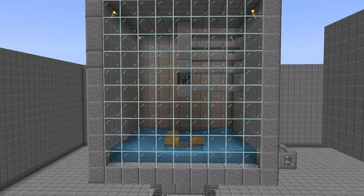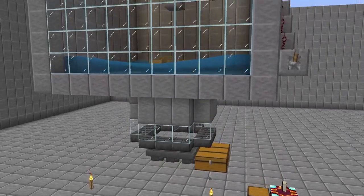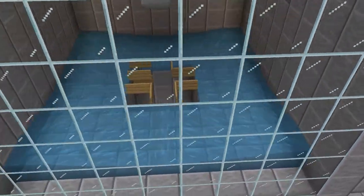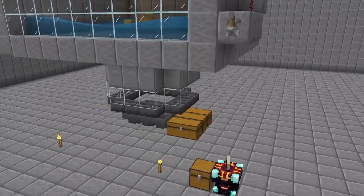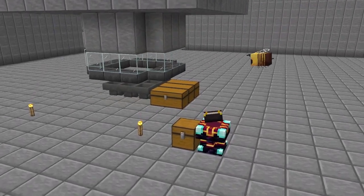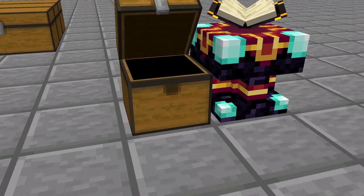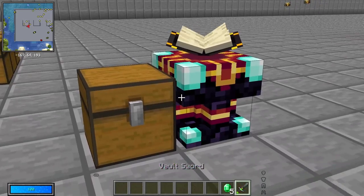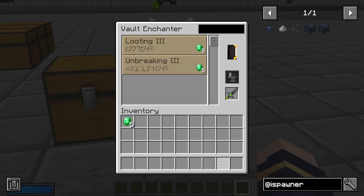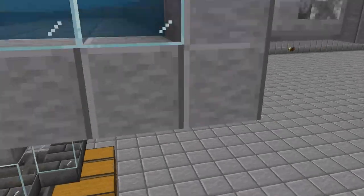The first setup is a manual setup, where we have to manually kill the mobs. As you can see, we have water in the corners of our platform which pulls the mobs to the killing area. The killing area should be customized to suit your needs, but what you see here is a basic version. The best solution would be to use a vault sword, since it doesn't lose durability. It is also recommended to enchant the sword with the looting enchantment to maximize the drop rate.